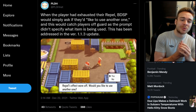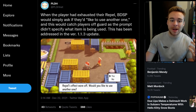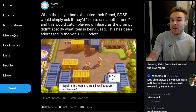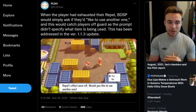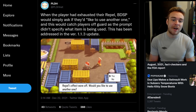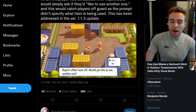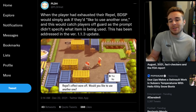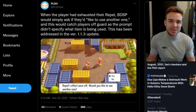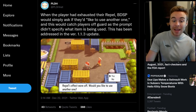The next fix, also tweeted by PLDH: when a player exhausted their repel, the game would simply ask if they'd like to use another one without specifying what item was being used. This has been addressed in version 1.1.3 — the prompt now says 'repel's effect wore off, would you like to use another one?' It's a small quality of life update, but it helps clarify what's happening even if you already knew you were using repels.